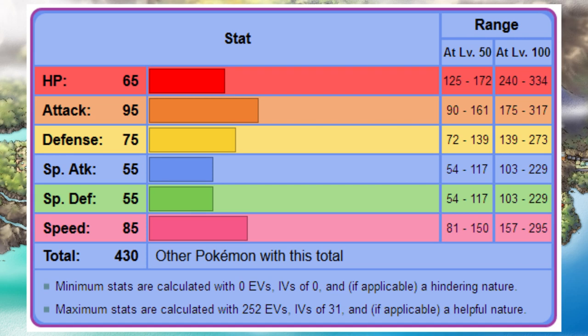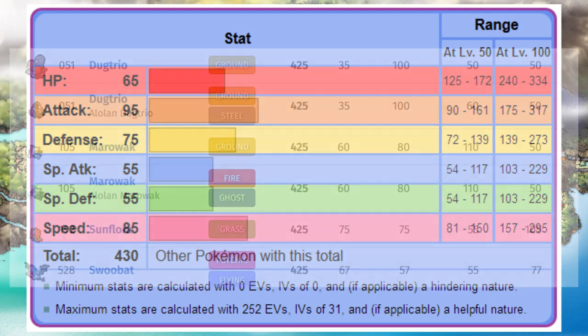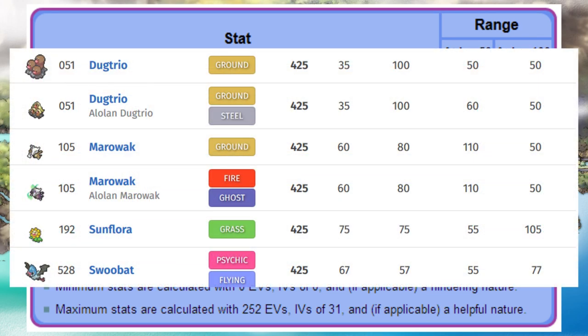Quillfish has a base stat total of 430 in Gen 2, which is not the usual low stat total that we're used to in these runs. This means the run probably won't be ridiculous, but if I'm ever at a type disadvantage things could go south very quickly. Speed and attack are good, but everything else is pretty mediocre. Something that just caught my eye is that it has a higher base stat total than Dugtrio and Zubat of all things — just thought that was interesting.